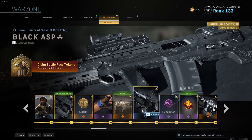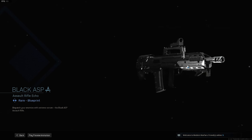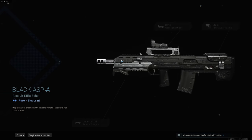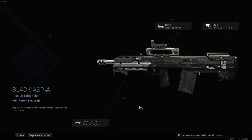What is going on YouTube, Foxy here coming to you guys today with a brand new video. In today's video we are going to be looking at the brand new Odin blueprint in Call of Duty Warzone. If you go to your battle pass and go to tier 35, you're going to notice the Black ASP Odin blueprint. You'll see it has an optic on it — take that optic off and you'll have these clean iron sights.